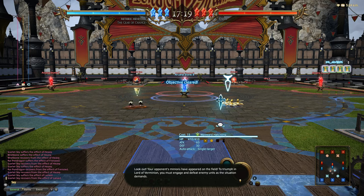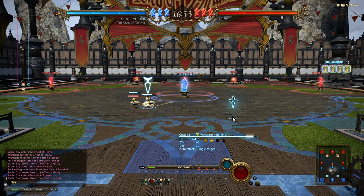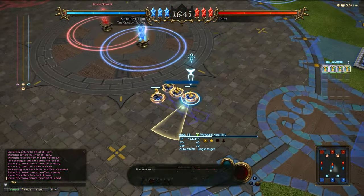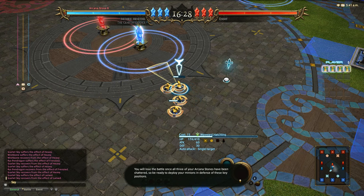Your opponent's minions have appeared on the field. To triumph in Lord of the Minion you must engage and defeat the enemy units as the situation demands. Your minions will automatically initiate attacks against nearby enemy units and will continue fighting until the enemy moves out of auto attack range. Select the wayward hatchlings and send them against your foes. It seems your opponent has taken advantage of the confusion to launch an assault upon your arcane stones. Should an arcane stone be surrounded by nothing but enemy minions, the structure will begin taking damage and ultimately be destroyed. Move the wayward hatchlings to the centre of the field and defeat the minions that threaten arcane stone B.